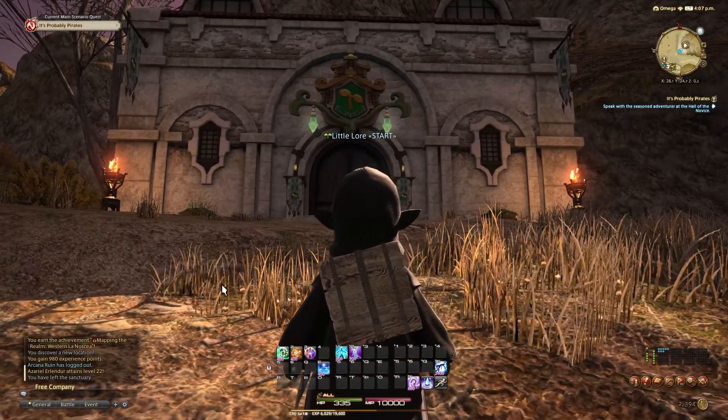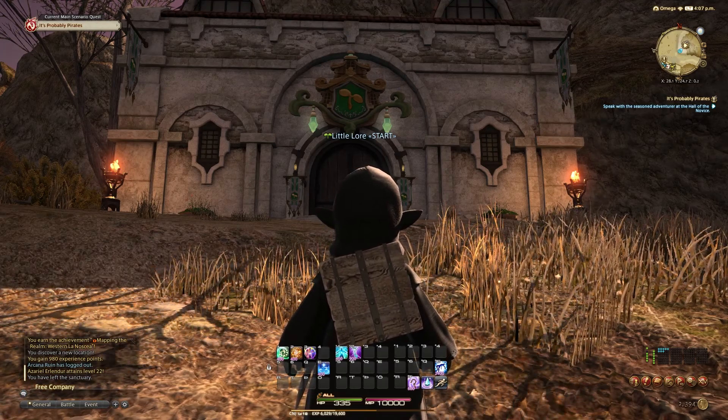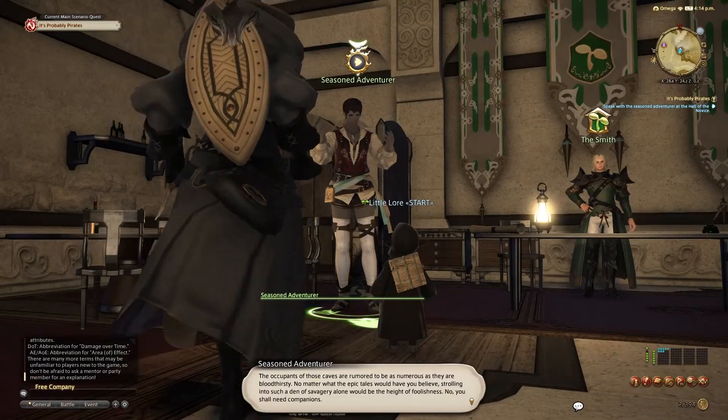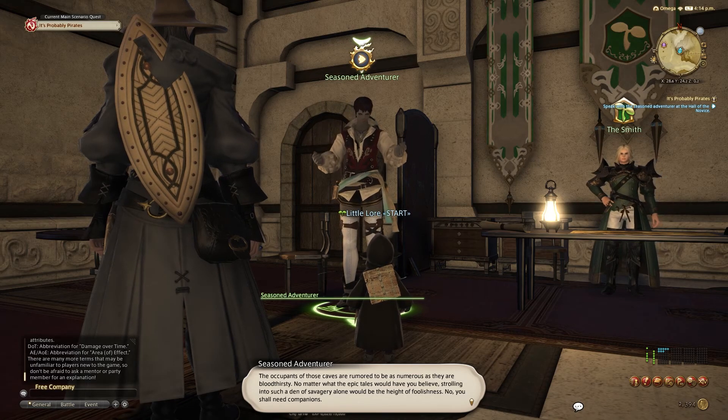Still, even if the building is marked by a sprout, it doesn't mean this training place isn't useful to everyone, including those who have been playing this game for much longer. In this house you will speak to an inexperienced adventurer and then you can simply head off to your dungeon.